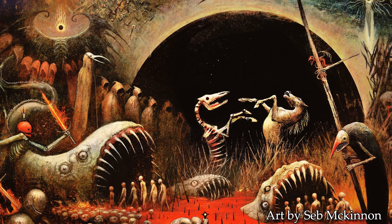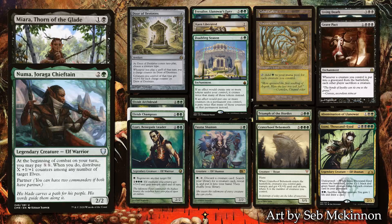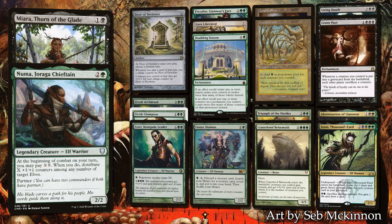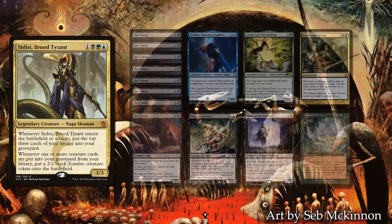BT will be playing the Golgari partner pair, Numa Joraga Chieftain and Miara, Thorn of the Glade. Once we get the cards from Kaldheim, I'm sure BT will have a lot of new toys to jam into this deck. For now, this is a pretty typical Elf Ball list, looking to take over the table with a lot of Elves and some useful black cards like tutors and removals.